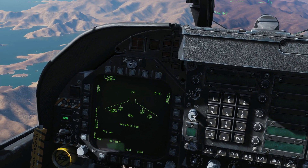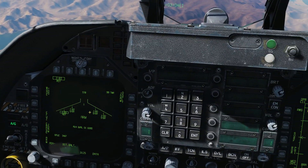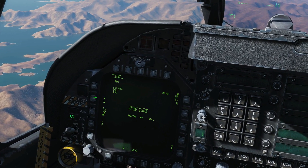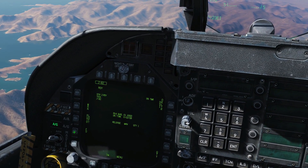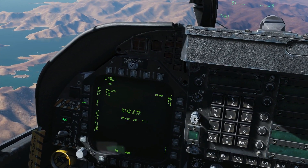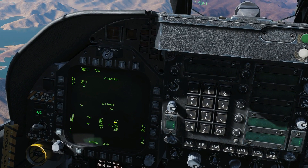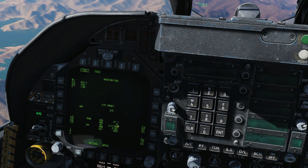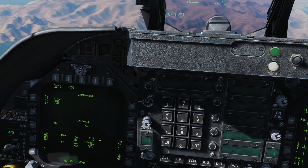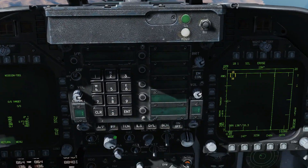We're going to use target of opportunity, TOO mode, for our waypoint attack. Our electric fuse is going to be instant. Next we'll go down to our JDAM display for more options. We have our release type here — we can use manual, auto loft, or flight director. We're going to go for manual. Next we're going to go to mission. We get options for the heading the bomb will ingress at, the vertical angle, and the velocity in feet per second. Changing these via TOO UFC is not yet implemented as of early September 2019 but will be soon.